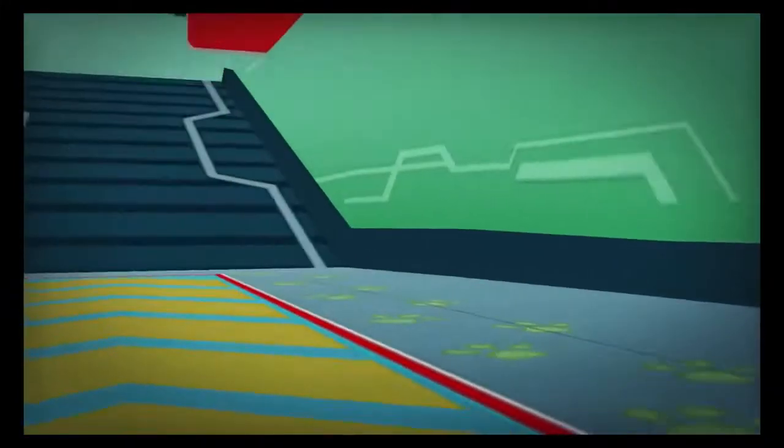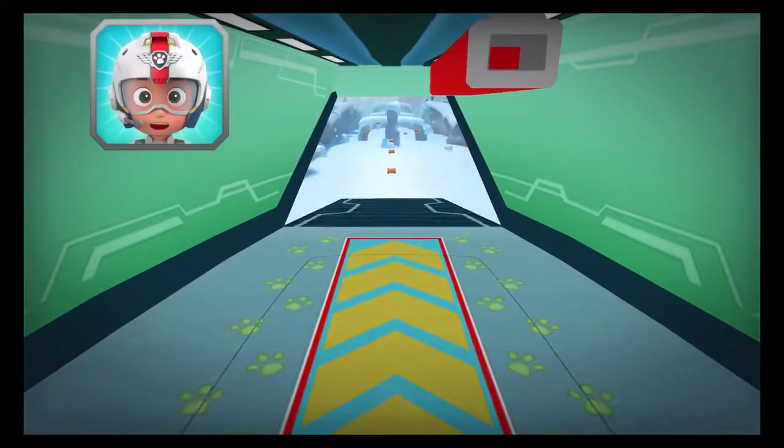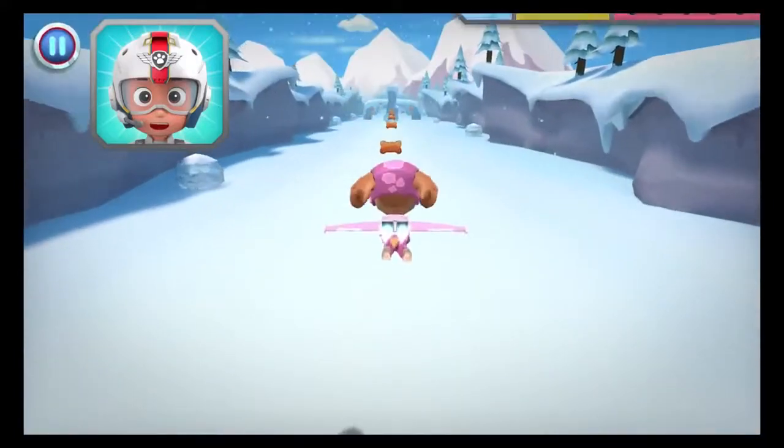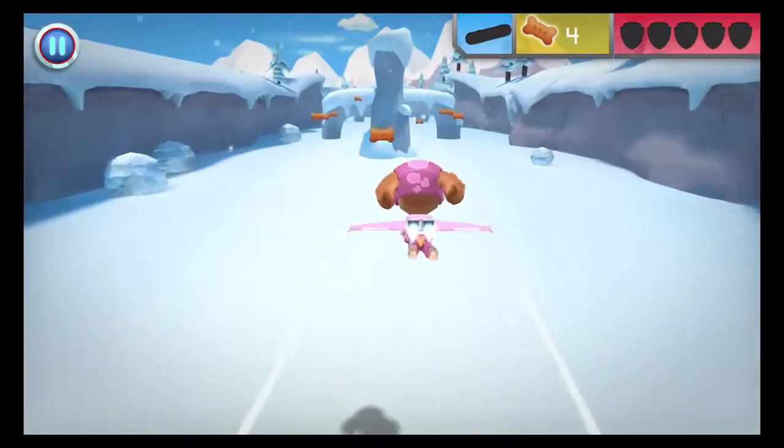Let's take to the sky! All right, let's test those flight skills, pups! Zuma needs another log to make a raft. When you see a wooden log, fly towards it to collect it. This pup's gotta fly!